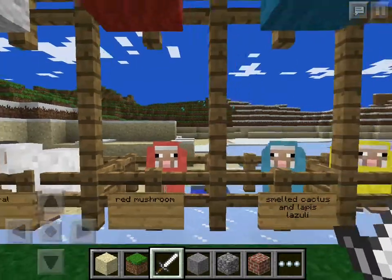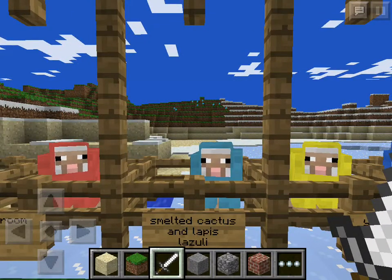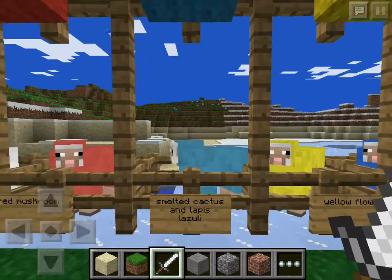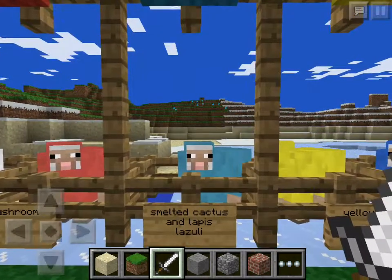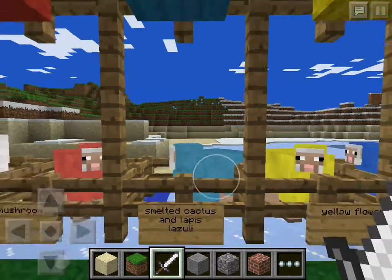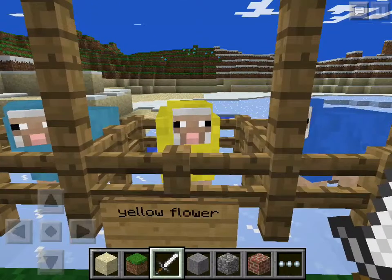For cyan, you need smelted cactus and lapis lazuli. On your crafting table you'll find the option in the little painting section — hold it and you get a cyan. For cian, you need a yellow flower, then go to the crafting table, there'll be a little option, click it, and now you have the dye.